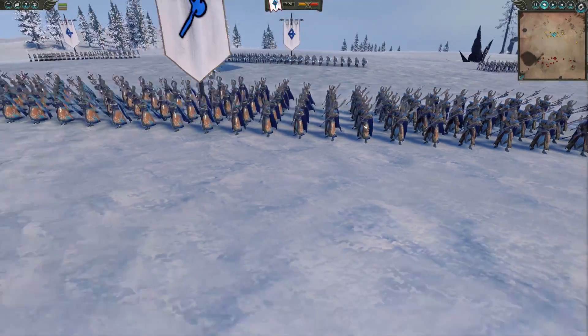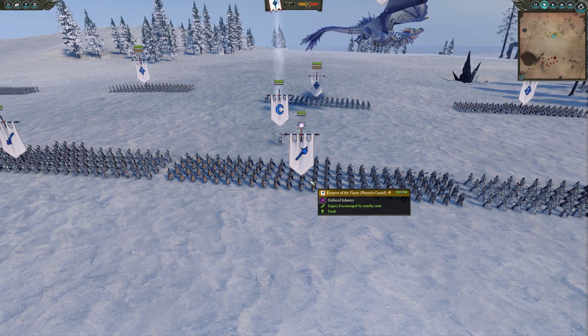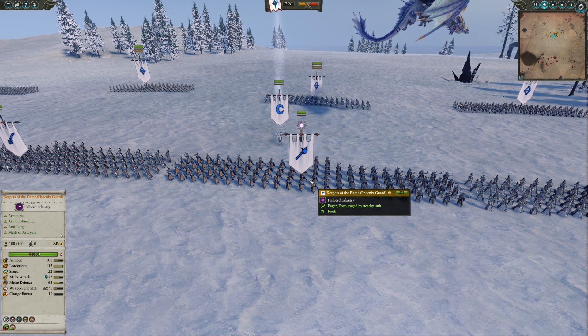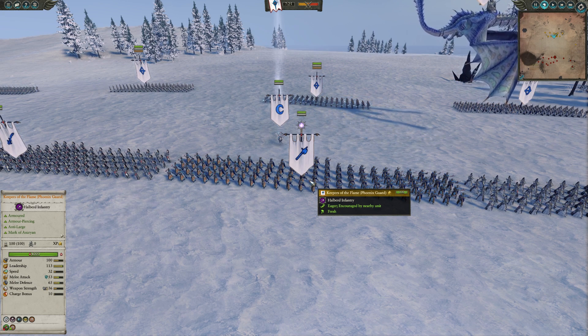I went with a center line of Phoenix Guard - Keepers of the Flame, the Regiments of Renown unit. These guys are pretty impressive: they do magic damage, AP, and anti-large, so they are really good as a center line unit that holds the line. They also have the Mark of Asuryan, which means when they die they burst into flames and do damage.